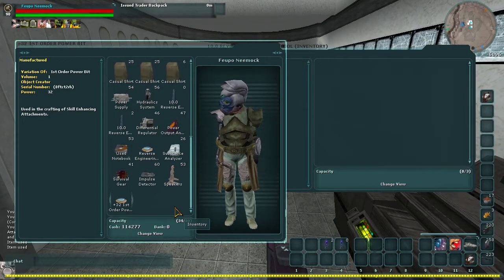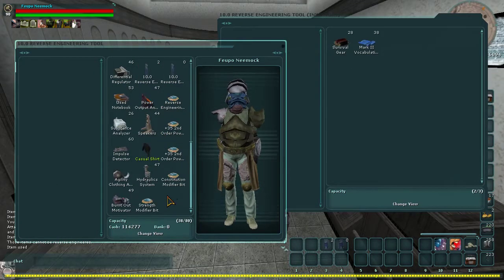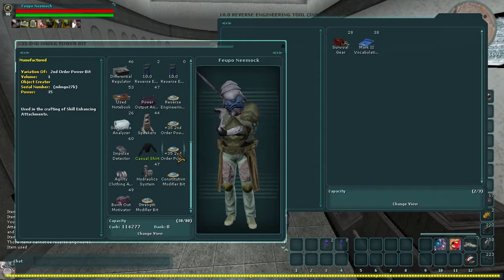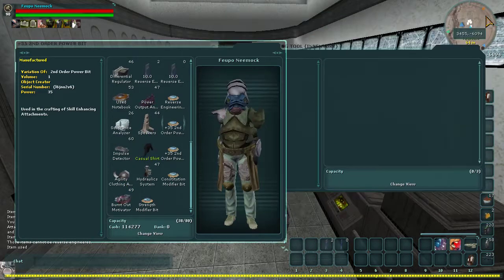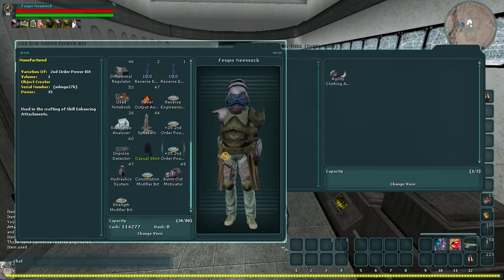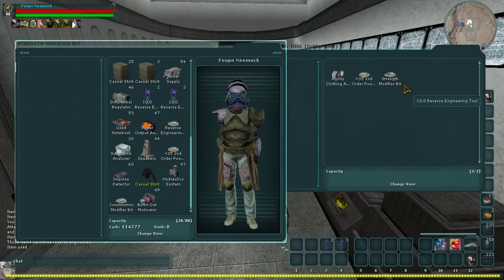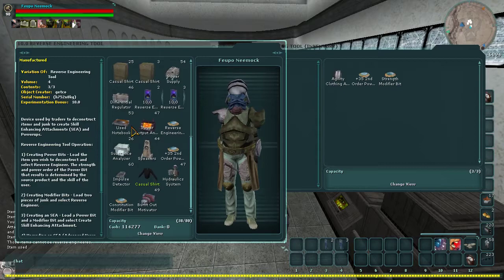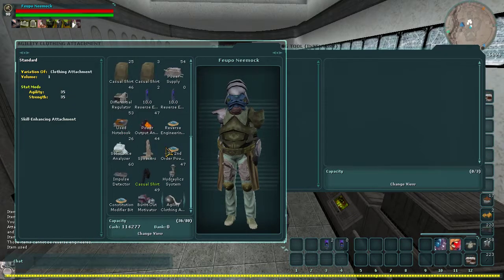After I have both my first order and second order power bit, I'm going to show you how to upgrade your power bits into a third order. I now have my 35 agility attachment, a strength modifier, a constitution modifier, and two more plus 35s. So open your empty tool, take the agility clothing attachment and a 35 second order into it, along with whatever modifier bit you want. Hit Create Skill Enhancing Attachment, and it should come out with 35 agility and 35 strength.